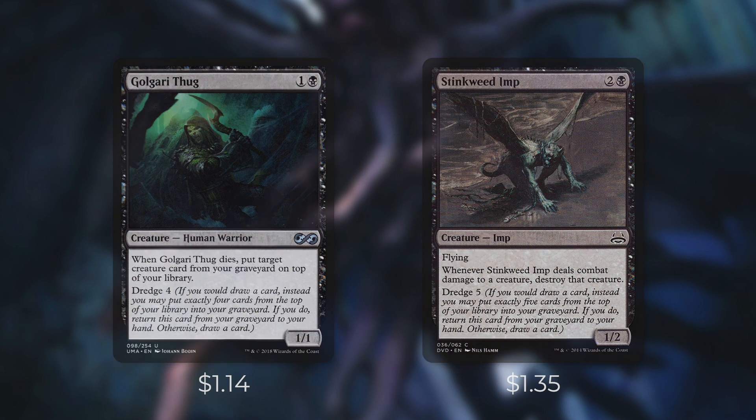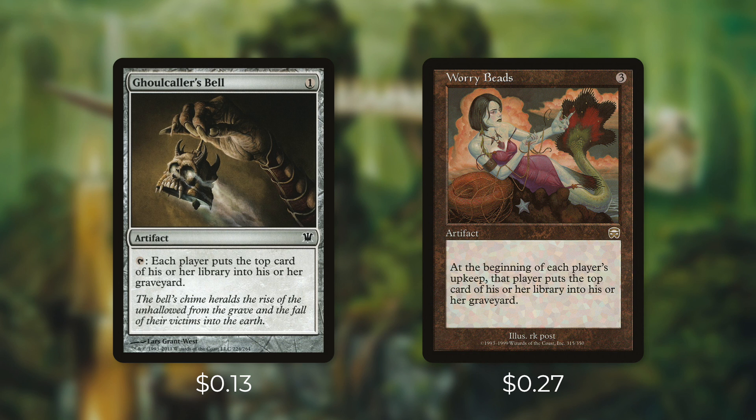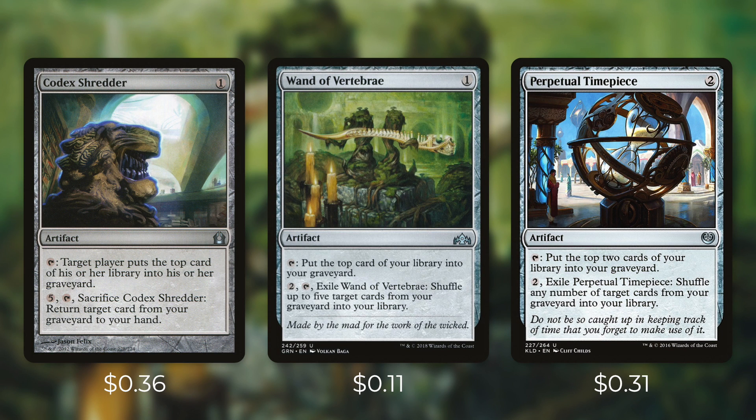But outside of creatures, we've got other ways to mill too. Let's go through the non-creature mill pieces in tactic number three: the Local Mill. First up there's Ghoulcaller's Bell, which we can tap to mill everyone for one. And then Worry Beads has: at the beginning of each player's upkeep, they mill one. Next up we've got some utility mill pieces with Codex Shredder, Wand of Vertebrae, and Perpetual Timepiece. By tapping Codex Shredder, we mill someone for one, and then we can pay five to tap and sacrifice it to return target cards from our graveyard to our hand. And then by tapping Wand of Vertebrae, we can mill ourselves for one, and if we pay two to tap and exile it, we can shuffle up to five target cards from our graveyard into our library.